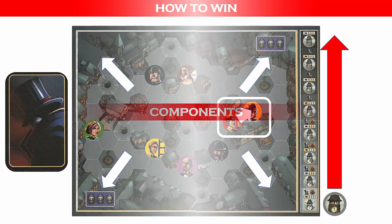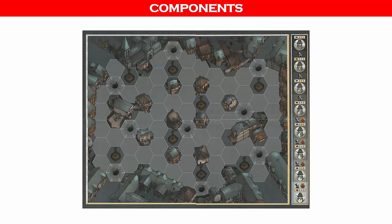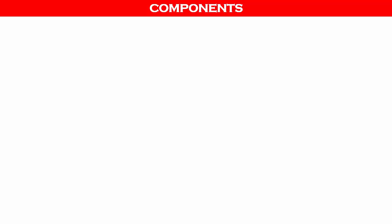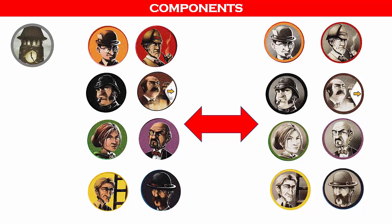Mr. Jack includes one eight-page color rulebook and one mounted foldable board picturing the Whitechapel district divided into hexes. The right side features a turn track. There are eight alibi cards with red backs, eight character cards with green backs showing movement and special abilities, and one witness card with invisible and visible sides. Counters include two police cordon tokens, two covered manhole tiles, and six lit gaslight tiles numbered one to four plus two unnumbered. There are also round plastic tokens including one gray turn-tracking token and eight character tokens of different colors, with suspect and innocent sides applied via stickers.